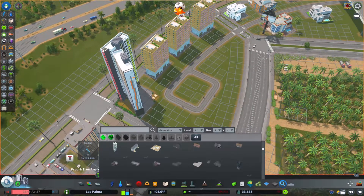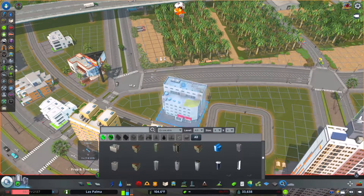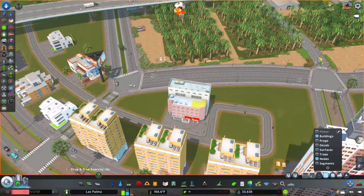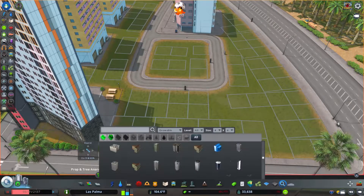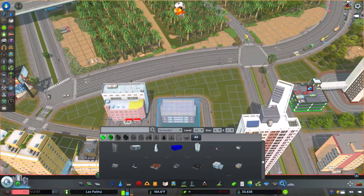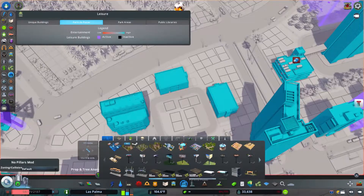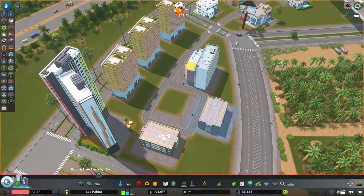Originally in episode two when I first started the residential area, I made that road a tram road with the idea of having a tram circling the entire area, which would have been cool. But even with these bigger buildings and the housing I'm putting in today, there's really not going to be a huge number of people living here — maybe a couple thousand once everything is filled up. That didn't justify having the tram; I want to save that kind of thing for my downtown area, which I know will be a huge undertaking.